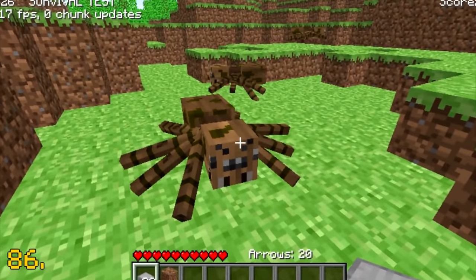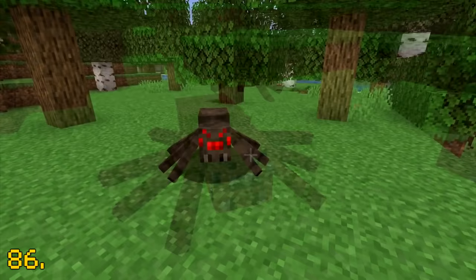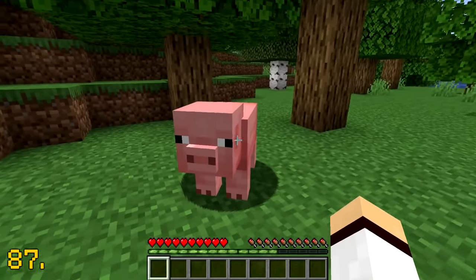This is the first ever screenshot of spiders in Minecraft. They were originally brown and had black eyes, whereas in Minecraft today they're black and have red eyes. The pig is the oldest existing passive mob in Minecraft.